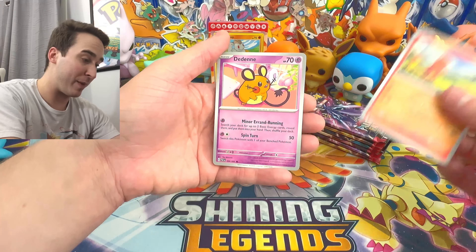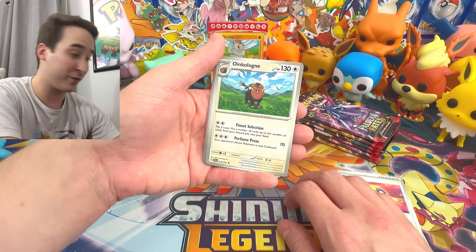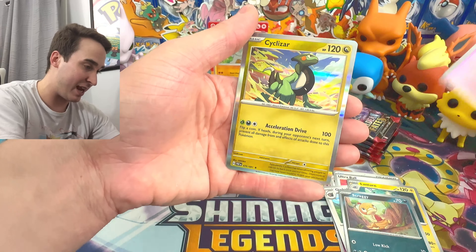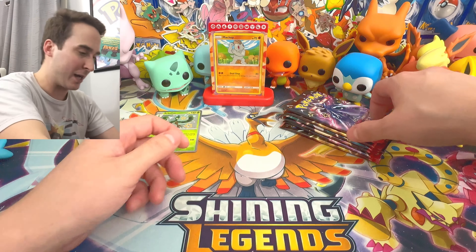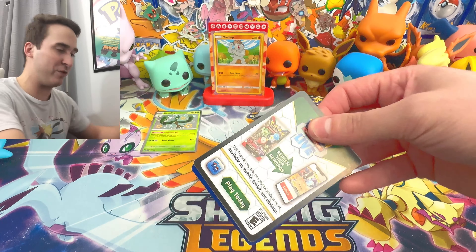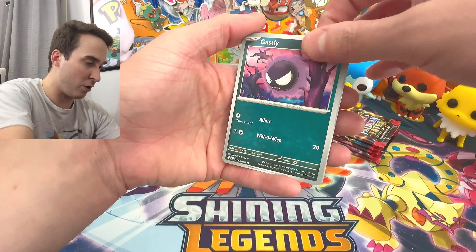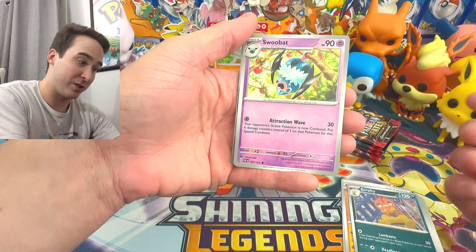We're starting off with a Charmander — that's always good — Deino. We have a Supporter, Rare Candy, and an Ultra Ball — a couple very good staple cards for your deck. Very nice. We have a Lanturn, a Scraggy, a Natu Reverse, and then a regular holo in that pack. Nothing crazy out of these last couple packs, but I'm pretty sure we're going to be able to pull something decent because we usually always do.